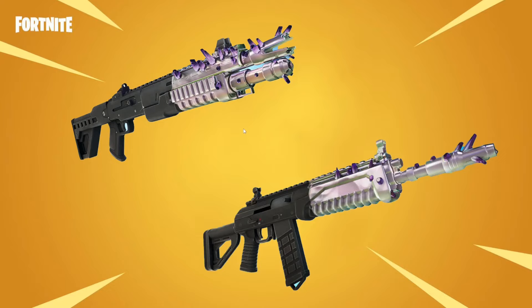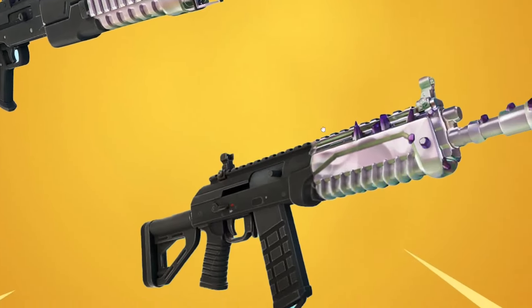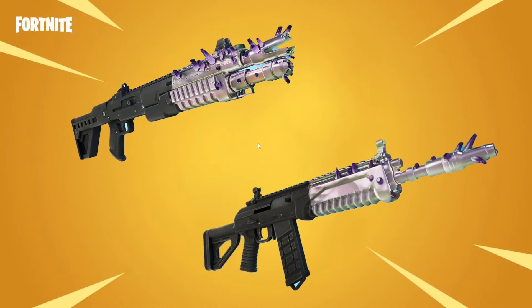These weapons you can actually upgrade from common all the way to mythic by dealing damage. You just grab this weapon, keep dealing damage with it and you can upgrade it all the way to mythic. So you can start the game with a common shotgun and a common burst rifle, and by the end of the game you're going to have a mythic shotgun and a mythic burst rifle.